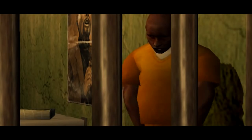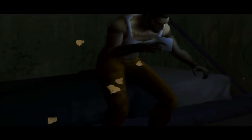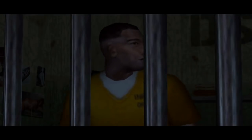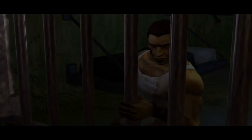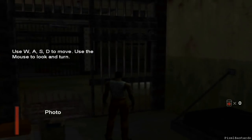He claims to have blacked out during the incident and can't remember any of it. Soon after his arrival, an earthquake shakes the prison and strange creatures and monsters kill all of the prisoners and guards nearby. Strangely enough, they do not murder Tork but instead open his cell.